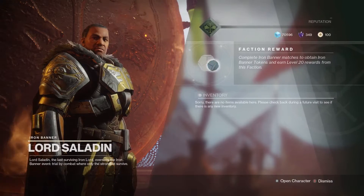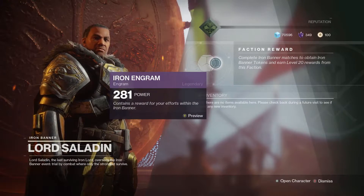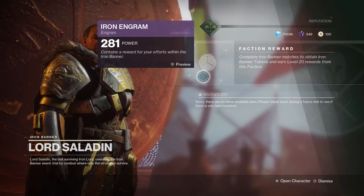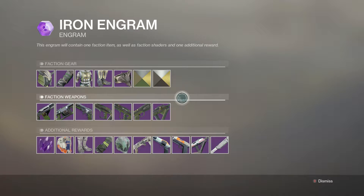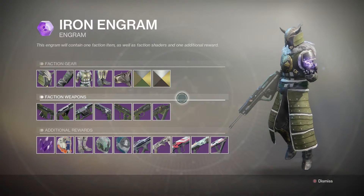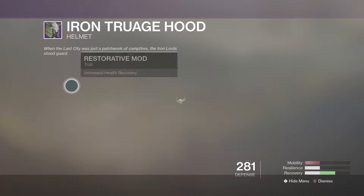All you have to do is play through some challenges and do PvP matches. We have the Iron Engram — for me it's 281 power right now, that's just because my power isn't super high. Let's take a look at it. Here we go — this is what it looks like. It looks really cool for Warlocks; I really like the way the fur looks on the back.